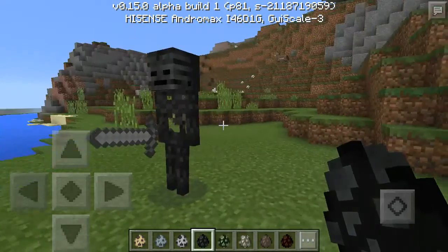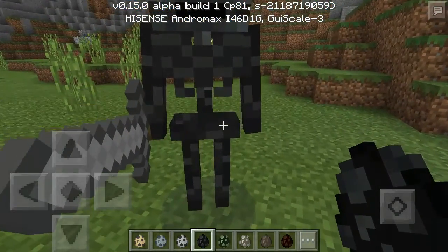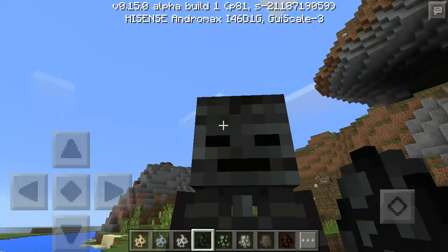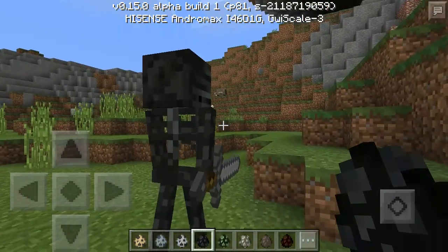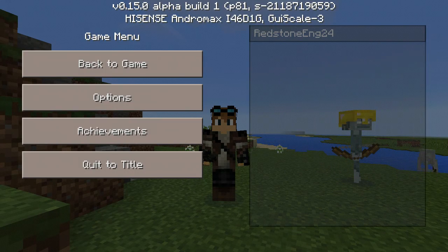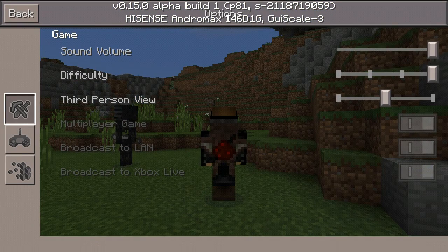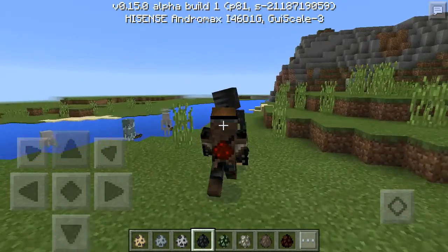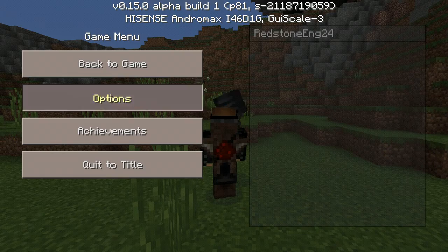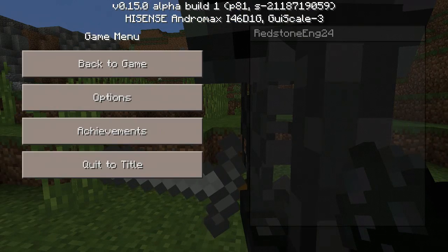Next we have the wither skeleton. He also spawns — oh, he looks so tall! He's two and a half blocks in height.